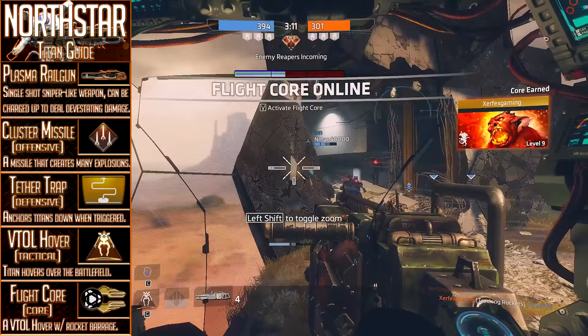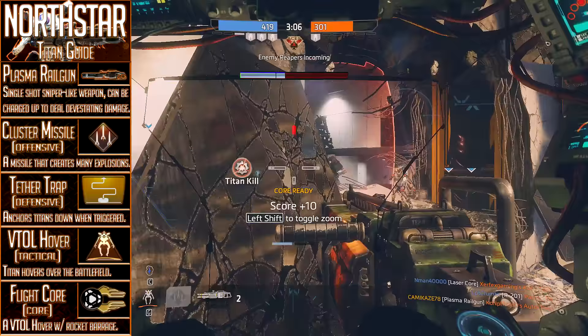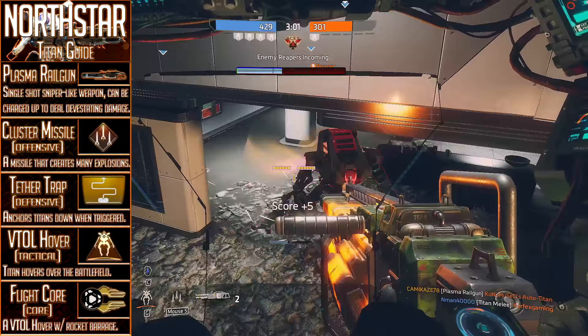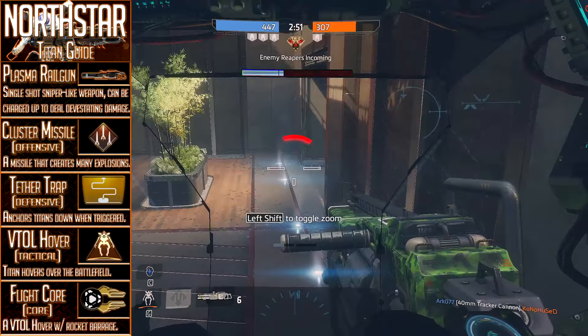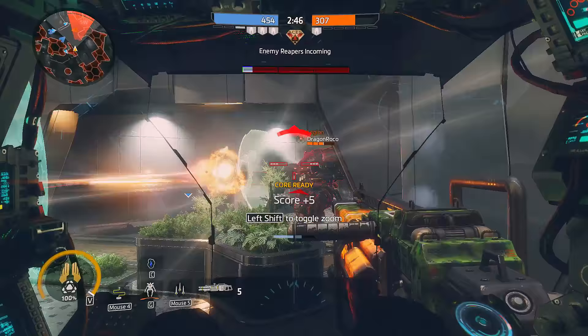The core available to Northstar is the Flight Core, which in all honesty has to be one of the weaker cores in the entire game. This comes mainly from the nature of the core and how it makes you a very easy target to hit for a very long time, which is quite dangerous in combination with Northstar's very weak health pool. However, don't disregard the damage that comes from this core as you lift airborne and proceed to unleash hellfire from above with a deadly rocket barrage.